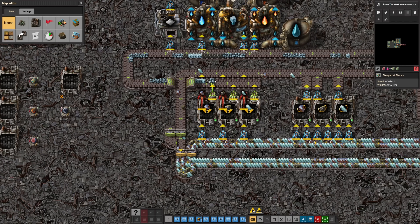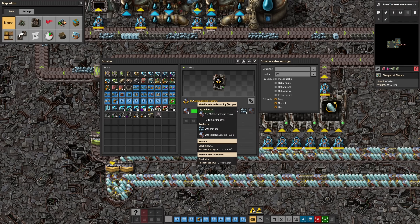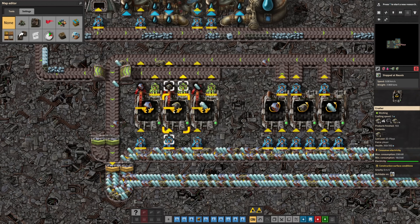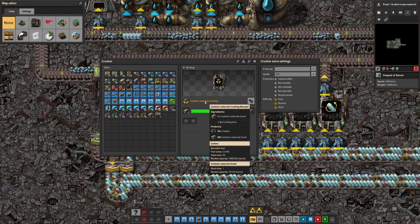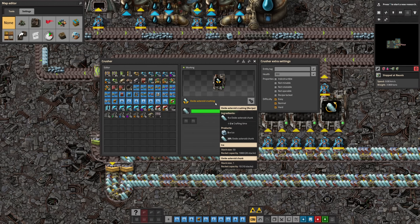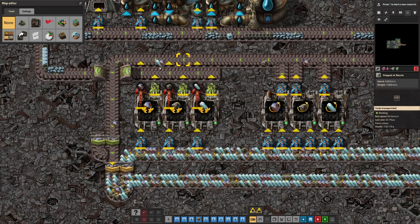As for our recipes, we have the basic crushing. A metal asteroid goes in and iron ore comes out, with a 20% chance to get back the asteroid we put in — outputting 20 iron ore. For carbon, we still have that 20% chance to get the asteroid back out, but we're only going to get 10 carbon. For ice, we're only going to get 5 ice with that 20% chance to get the asteroid back out. So you need to consider that these will occasionally pop the asteroid back out, which means you need to reprocess it.